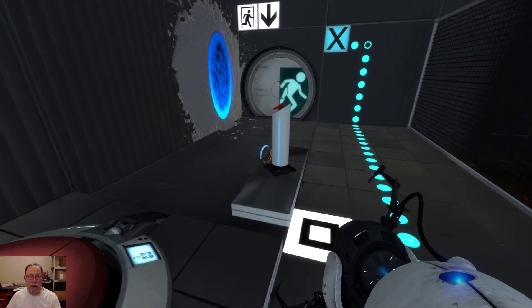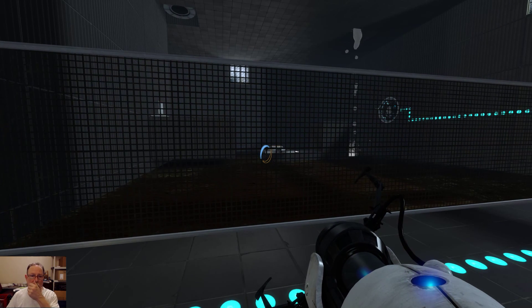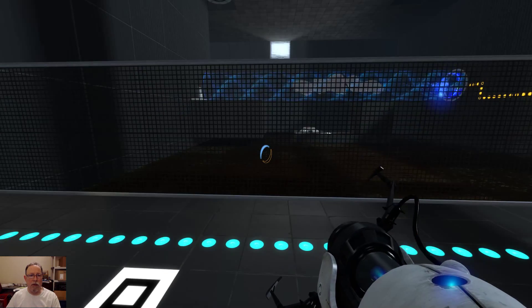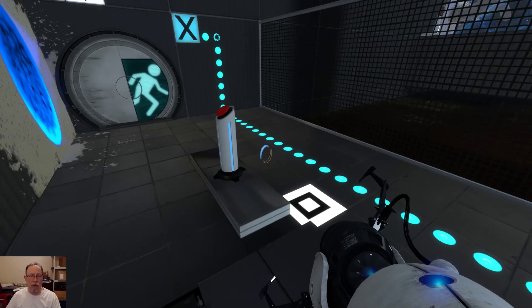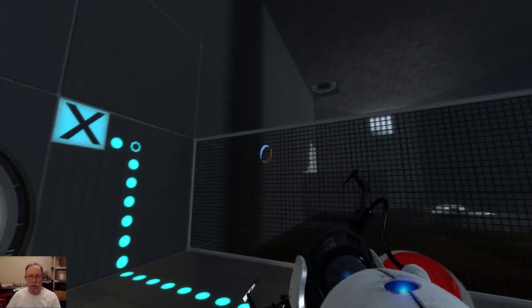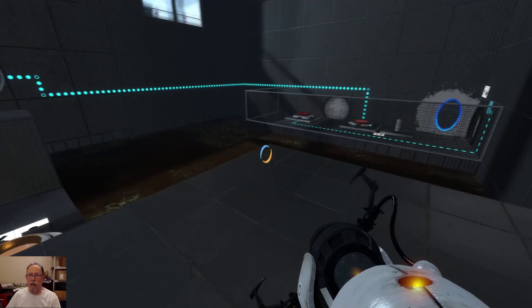Maybe this button here. We have the gray goo, which will allow us to create a surface we can put a portal on. And we do it right there. Let's put a blue one there, place an orange one there, and step through to here.